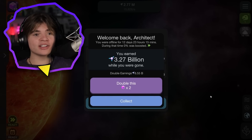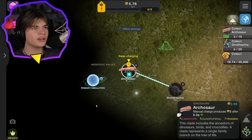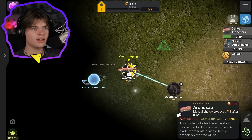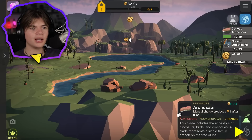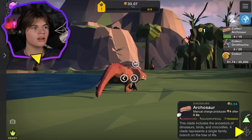Hello everybody, welcome back to Cell to Singularity! You guys smashed the like goal on that last video, so today we're gonna do the dinosaur part. I think we only had like one dinosaur, so I kind of forgot how to do this - you have to collect fossils from it. You click on the top of the dinosaur. I can see our little landscape here - oh there's one right there!